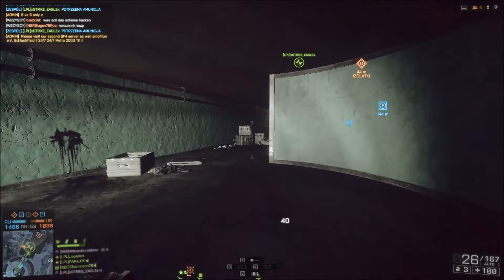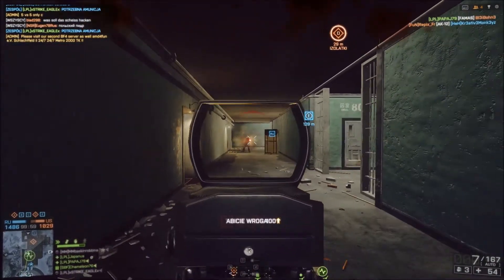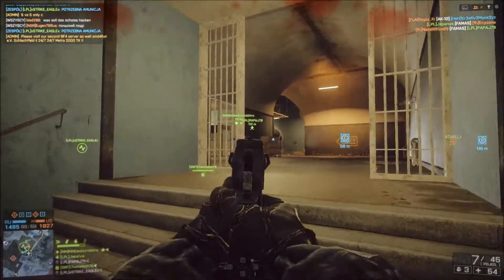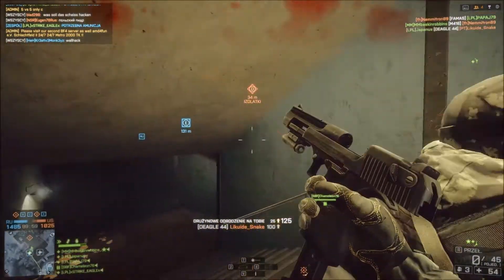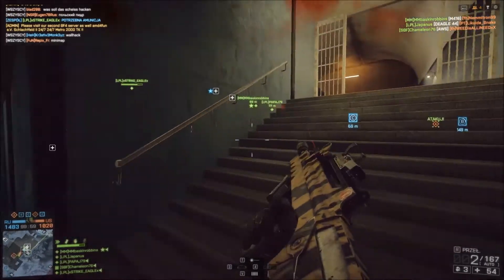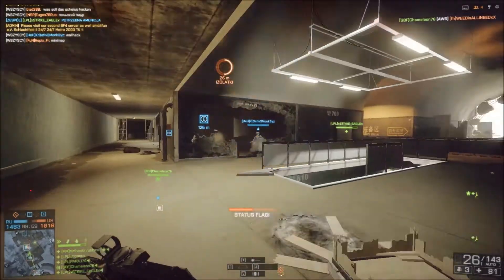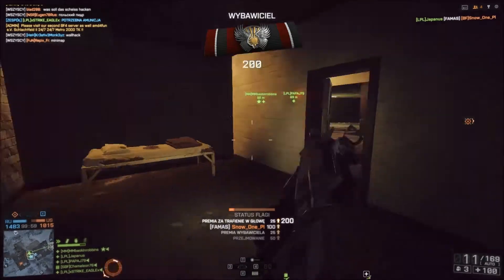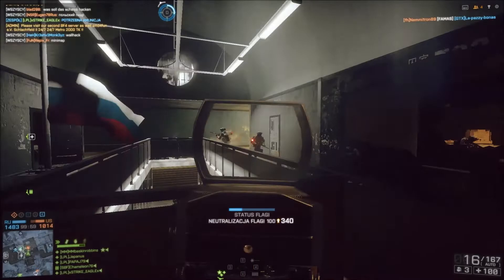Z FAMASa będziemy strzelać seriami po 3-5 pocisków, a w bezpośrednim kontakcie z wrogiem full auto, aby wykorzystać szybkostrzelność na poziomie 1000 pocisków na minutę. Karabin ten to istna kosiarka moim zdaniem pomimo jego wad, ale po oswojeniu się z nim można się wręcz z nim zakochać. Dodatkowo strzelanie z biodra nie jest najgorsze, co widać zresztą na filmie. Rozrzut pocisku z przycelowania stojąc to 0,25 punktów, w ruchu 0,8 punktów, natomiast z biodra w ruchu to 2,25, stojąc 1,875.